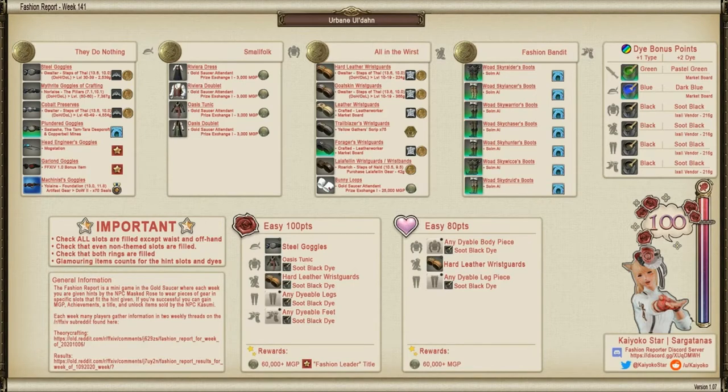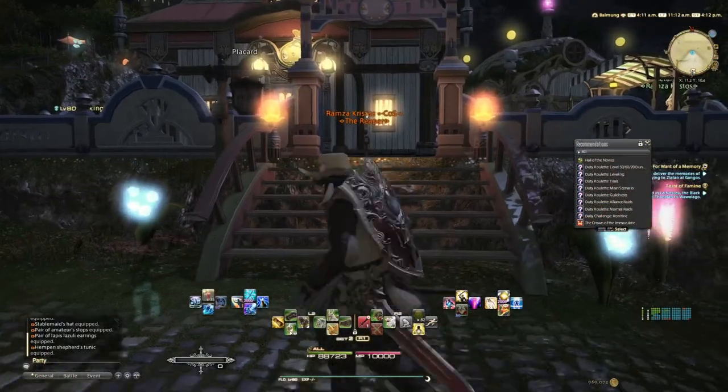This setup gives you 100 points plus the title. Now if you already have the title, go to the window on the right, which is the 'Easy 80 Points' option. It's just a chest piece plus pants that need to be soot black — any dyeable body piece, any dyeable leg piece, and the hard leather wrist guards. If you have this set up and go do the Fashion Report, you get 80 points, which means you get the 60,000 MGP weekly reward.